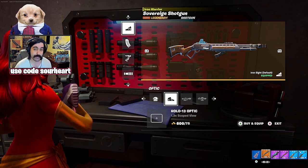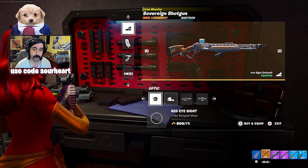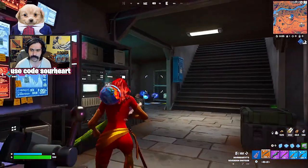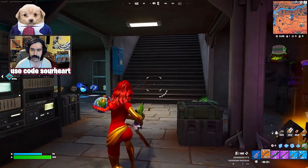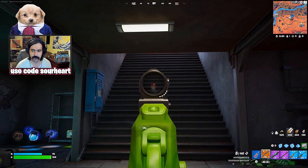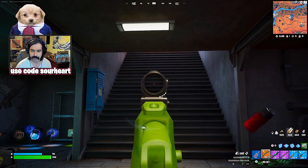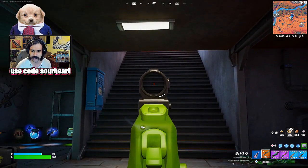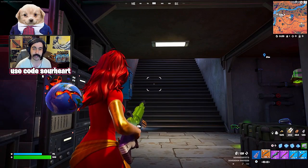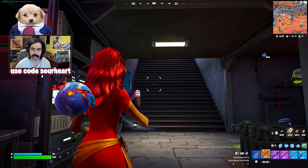For the first time ever, I'm going to recommend that you put a scope on this shotgun. That's because it has a very unique way that its reticle works. When you're hip firing, you have a much faster rate of fire. But when you aim down sight, you choke it up — you can see how tight that round collection is. So when you have a scope on this weapon, you actually have the ability to quick scope with this shotgun.